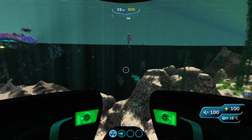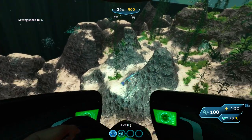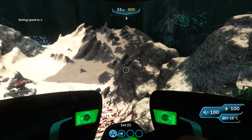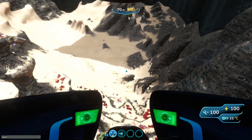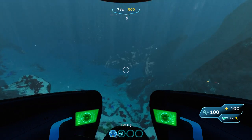Let me turn down the speed so I can show you how to get here. Once you've headed directly south, you should arrive at the Crag Fields. You want to head to the side here, and I'll turn off the fog so you can see better what I'm doing.